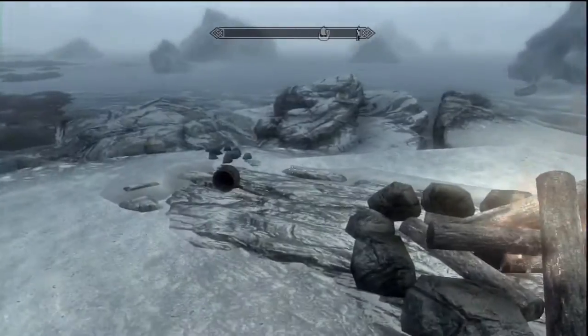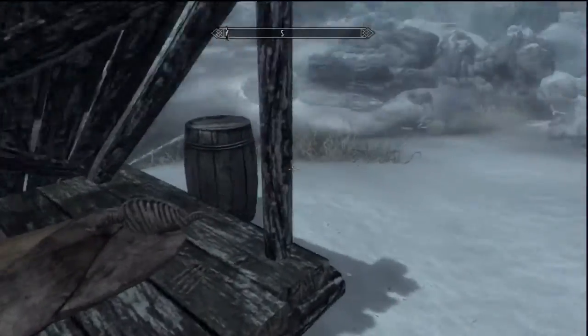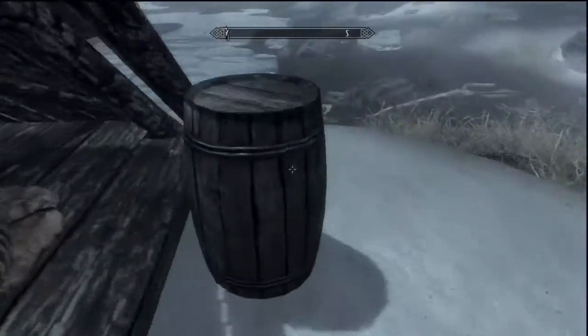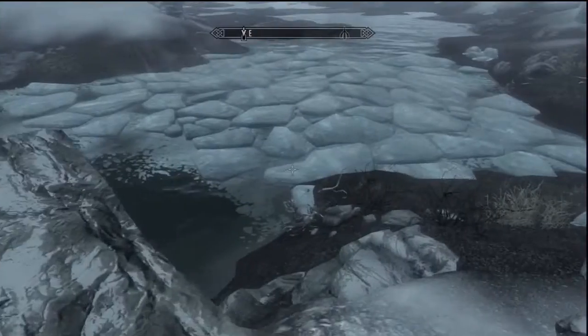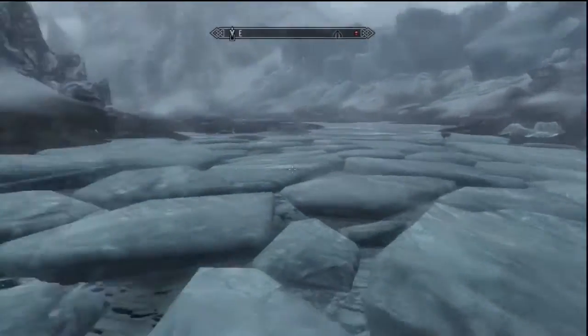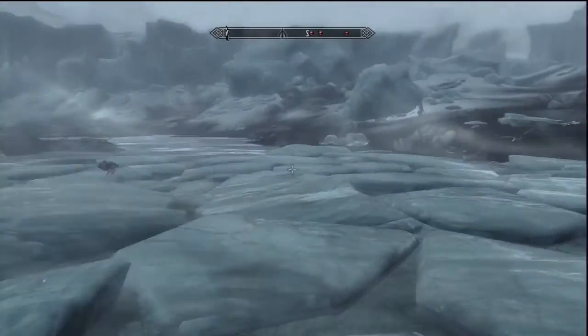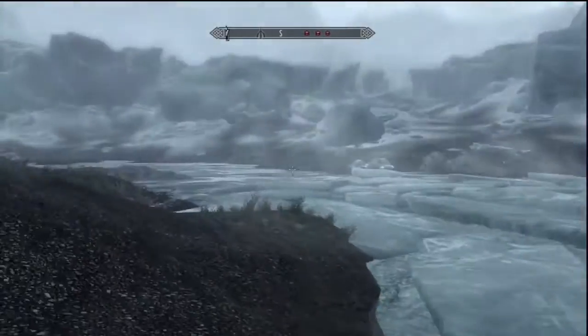So you start at this campfire here. There's a dead body — sleep man — there's tomatoes in there. And on this barrel right here there's a letter, worth reading, worth collecting. Doesn't have any value so you might as well take it.